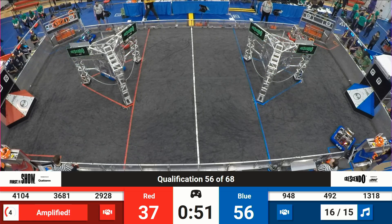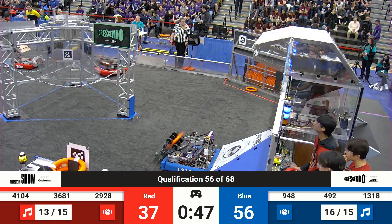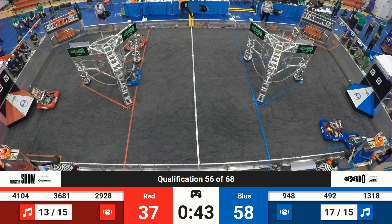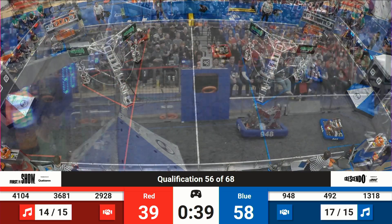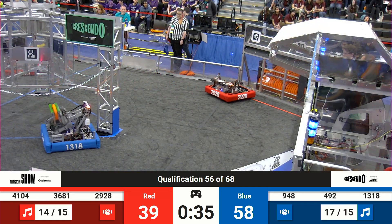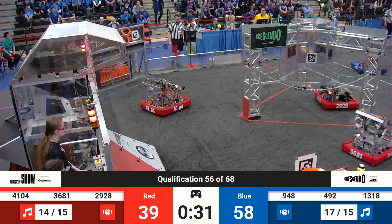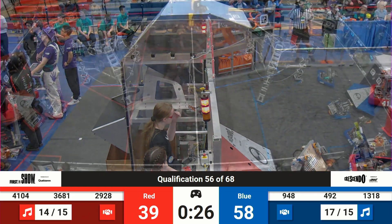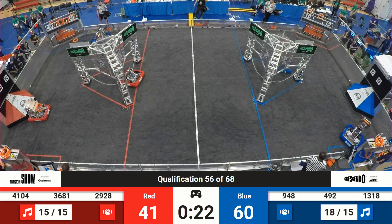Here comes 3681 for your red alliance. They make their way back across the field towards the center line — looks like they're going to be playing more of a defensive role. They back off and go back for a note from the red alliance source and their human players. As they back away, their alliance partner Viking Robotics comes in from Ballard, and they both make their way across the field towards the red alliance speaker. They line up for their shots — both go in, one in, one just bounces off to the side.